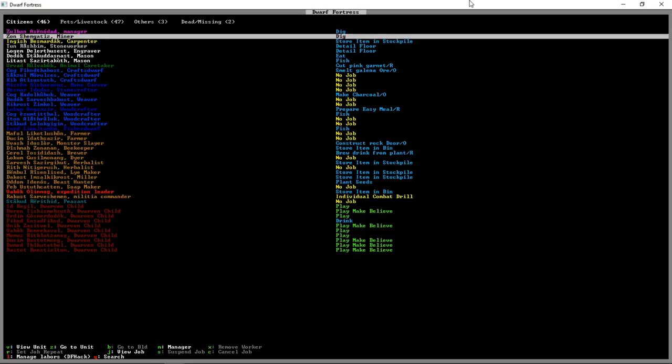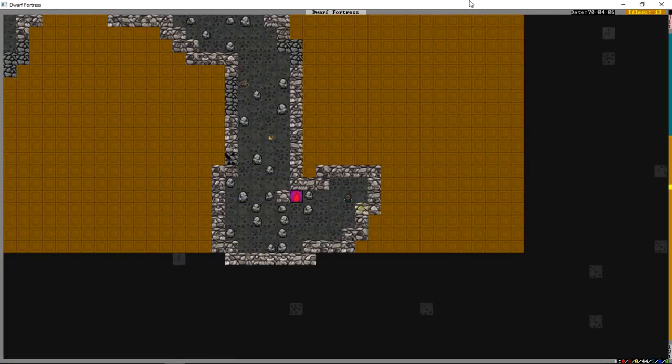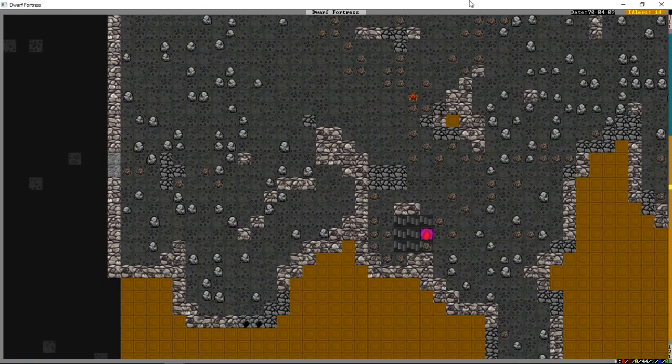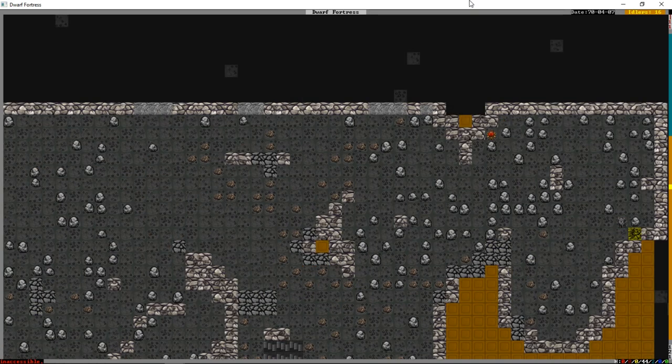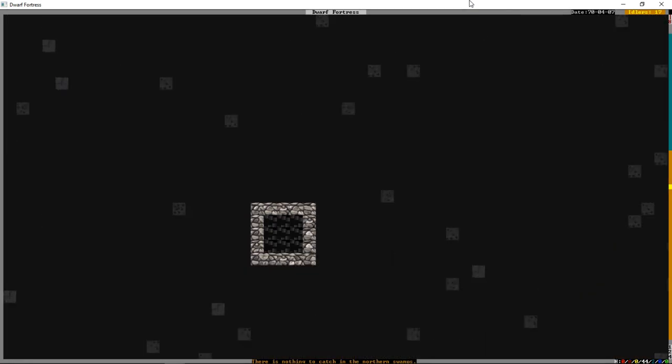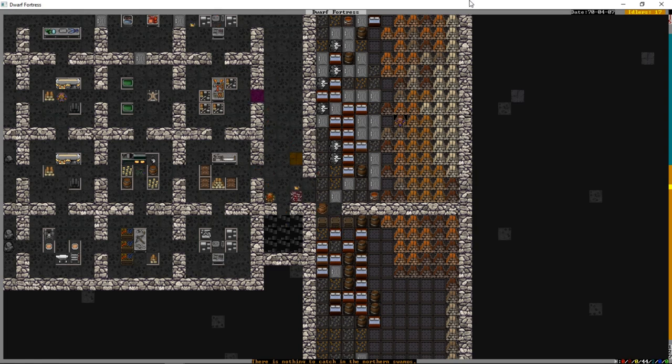What are our miners doing? Digging — apparently we have this massive area down here. We're going to be a while on that channel, but I think we're well enough equipped to start making our weapons.